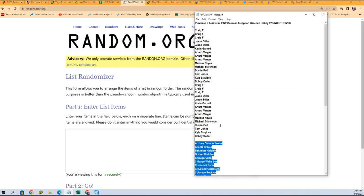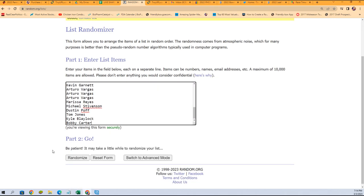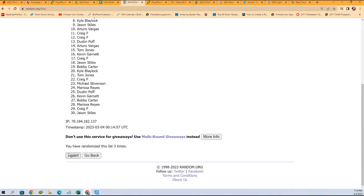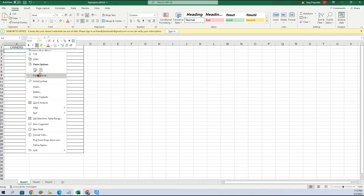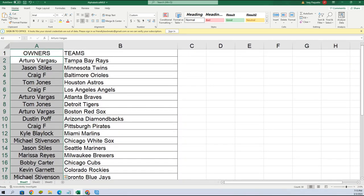Bobby, you're at the bottom; Craig F, you are all the way at the top. Seven times through — that's two, three, four, five, six, and seven. KG, you're at the bottom; AV, you're at the top. Gonna copy that list and plug it in. Let's go over your teams — let's make it real big. AV got the Rays, Jason Twins, Craig Orioles, TJ Astros, Craig Angels, AV got the Braves, TJ Tigers, AV Red Sox, Dustin Diamondbacks.